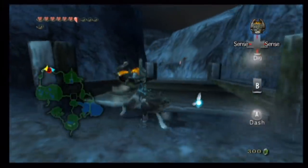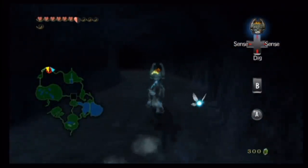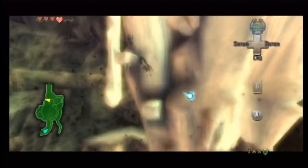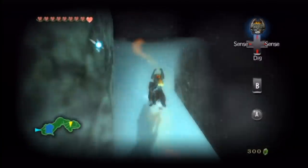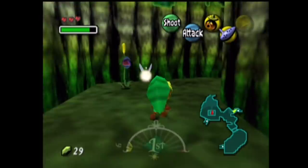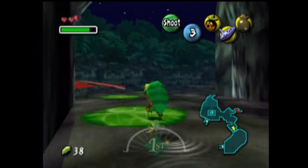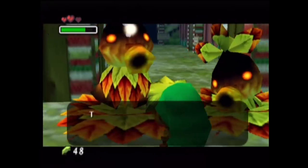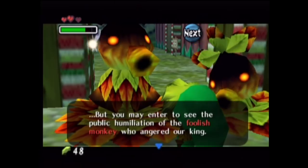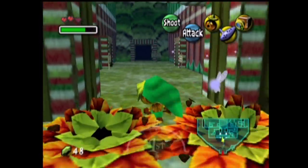Overall, the wolf form has about as much utility as one of the three transformation masks from Majora's Mask. The wolf can bite, use Midna's attack, jump long distances, use sensing vision, dig, and talk to animals. By comparison, the Deku form can blow bubbles, spin, skip on water, glide through the air, and allows Link to speak to Dekus. On top of that, Majora's Mask had two other masks and a time travel mechanic. There's no reason the wolf in Twilight Princess should be as shallow as it is.